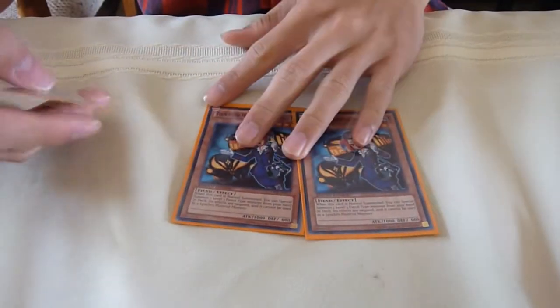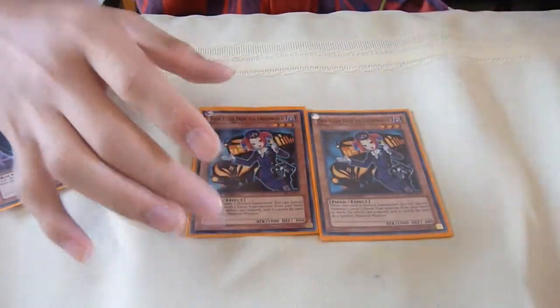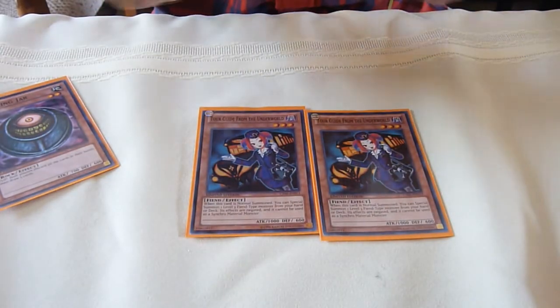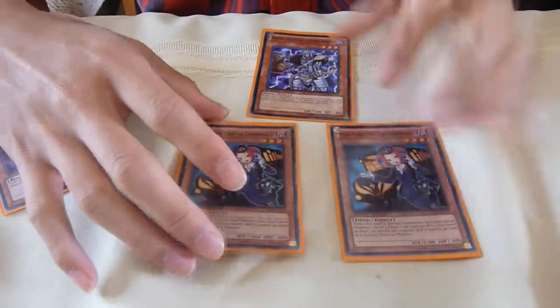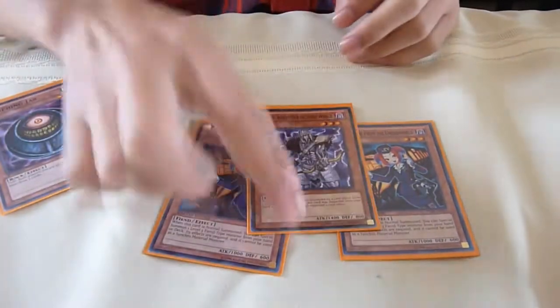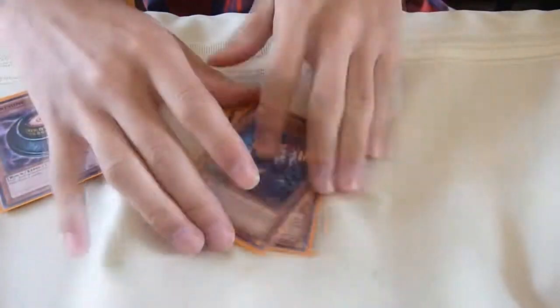And I run 2 Tour Guides. The good thing about Tour Guide in this deck is that you could search out Brow with her. So if you have like 2 Tour Guides in your hand or something, you summon Tour Guide, summon Brow, pop Brow back to your hand and bring out Graphas. Just some easy combos there.